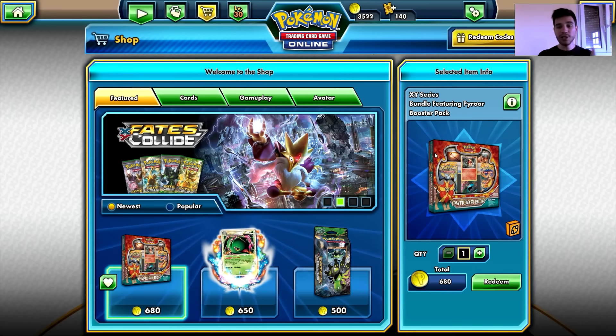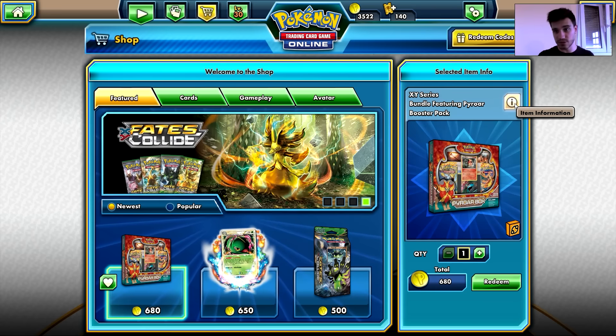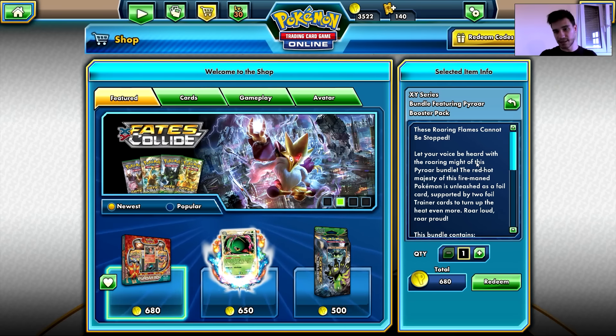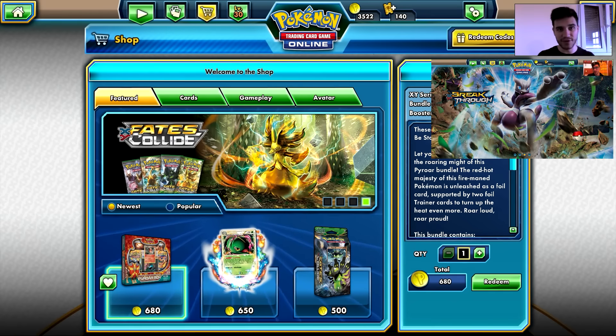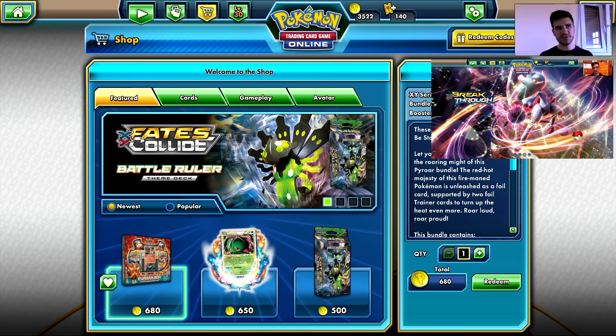In this video I'm going to purchase and open only one of these X and Y series bundle featuring the Pyro booster pack. I'm not 100% sure, but I'm pretty sure that I've opened this box in the past as well — the digital version — because I'm pretty sure there is a physical box like that too. By the way, if I find the old video, I'm going to link it on your screen below my face. If you see the link, go check it out — I can't even remember the pulls I had, so definitely check it out for that.